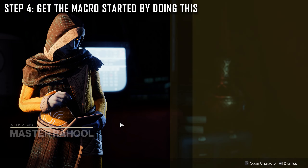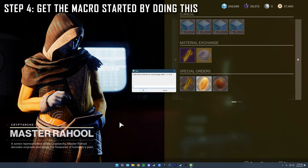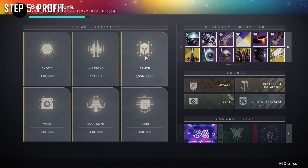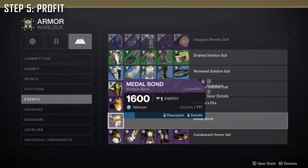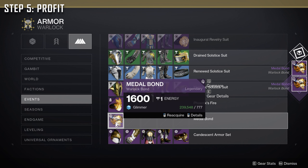Close out of collections and open back up the hotkey macro. It will ask: first or second page? — page one. What row is it in? — row six. Is the glimmer option at the very top or down one row? — my glimmer option to purchase more glimmer is at the top, so we select one. After that it should completely do its own thing — it's going to reacquire all nine pieces of gear at once, then dismantle them. It does that 45 times in a loop.